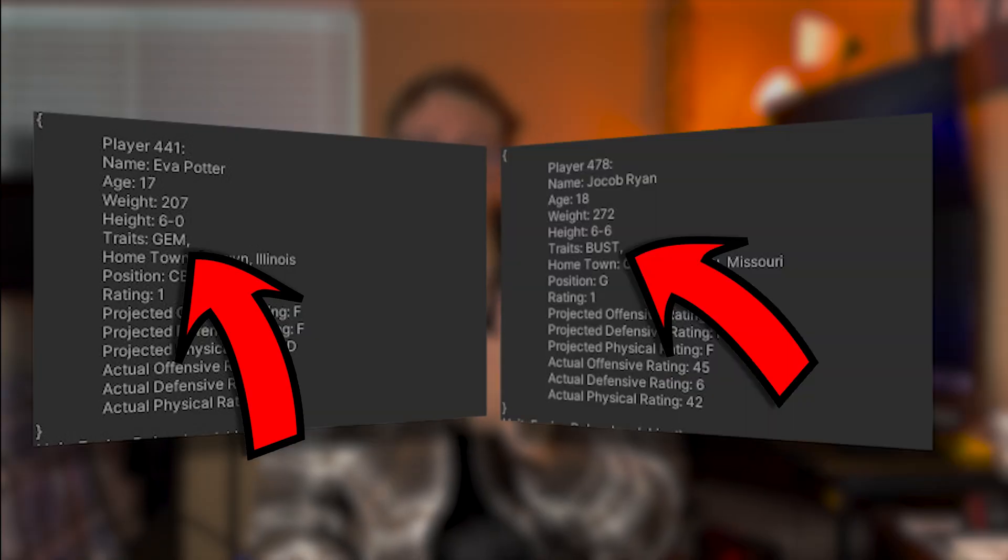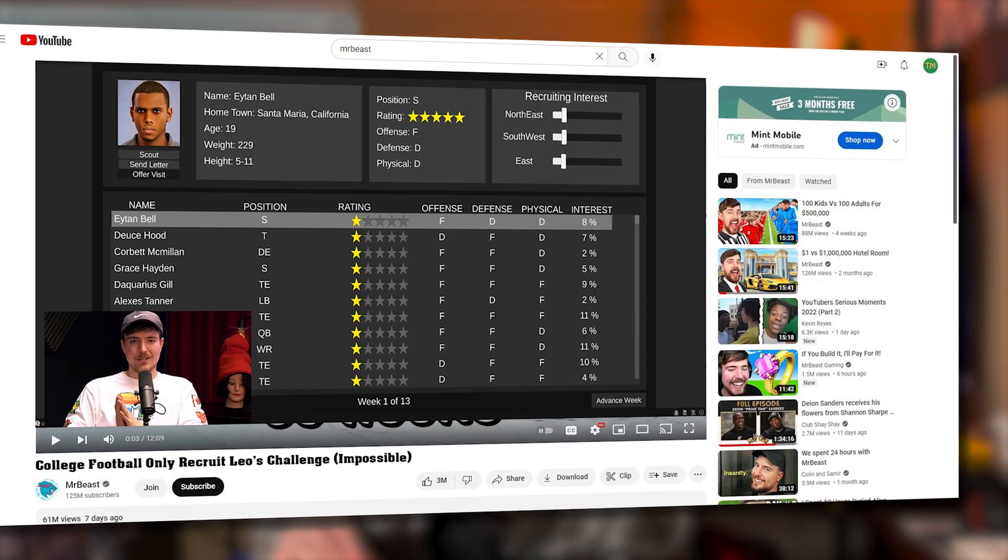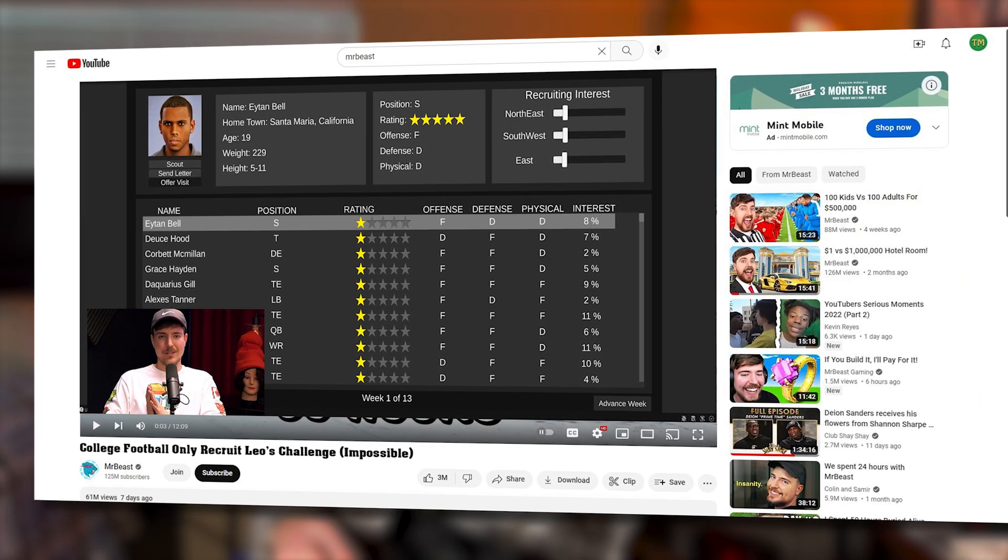To spice things up, I added player traits and characteristics. During player creation, a player had a random chance of being assigned a gem or a bust trait. These traits impact the actual stats of the player, not the projected ones that the player only initially sees. Player traits is a really cool mechanic that could potentially introduce hometown heroes, players who only want to play to win, or maybe even astrological sign — I can see it now, a YouTube video called 'College Football Game, Only Recruit Leos Challenge. Impossible.'